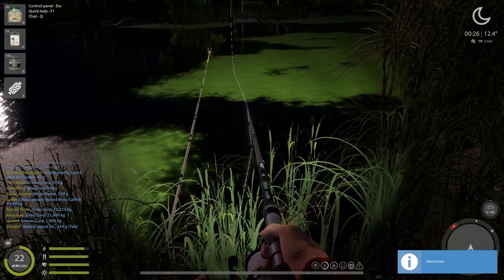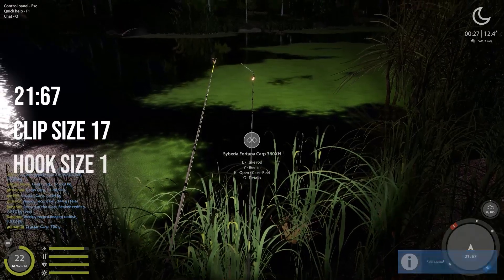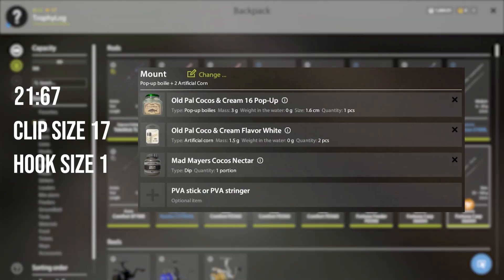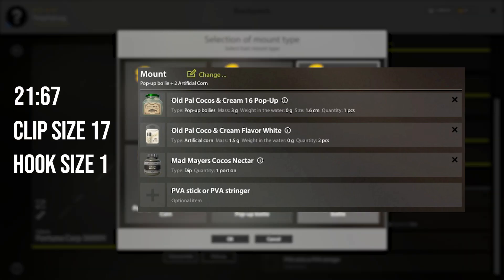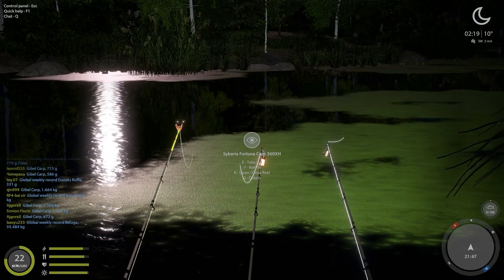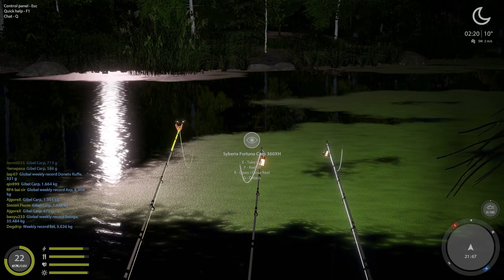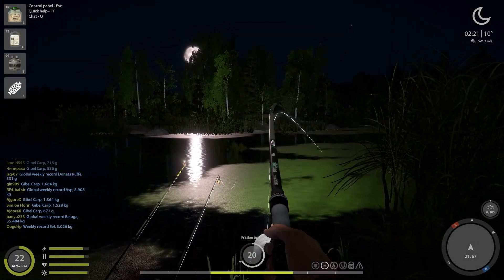The spot I'm fishing at is at 21.67. I use clip size 17, hook size 1. For the bait we have Cocos and Cream pop-up boilies, Cocos and Cream corn, and Coco Nectar tip on a pop-up boilie plus corn rig. I should mention I am no carp fishing expert in this game — not even in real life, I've had zero carp in my whole life.